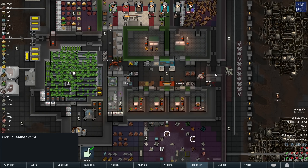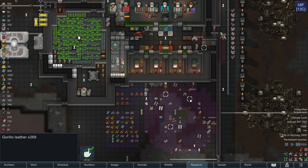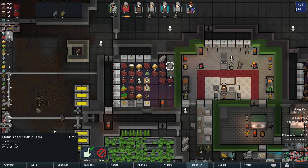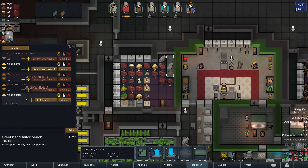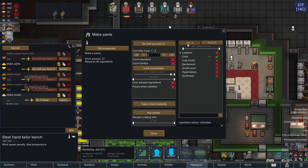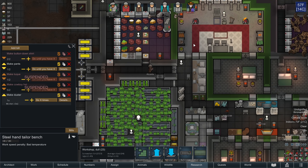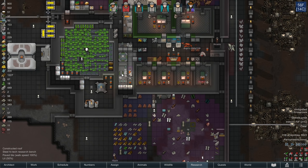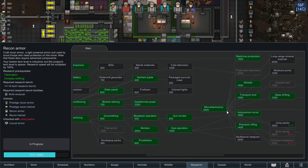We also, as a result of all those gorilla butcherings, will have a considerable amount of gorilla leather. I am going to continue the current duster that I have queued, but for future clothing projects, I am going to make it out of gorilla leather and not cloth. Gorilla leather is going to be a lot better than cloth.